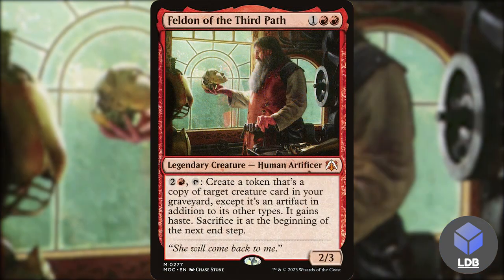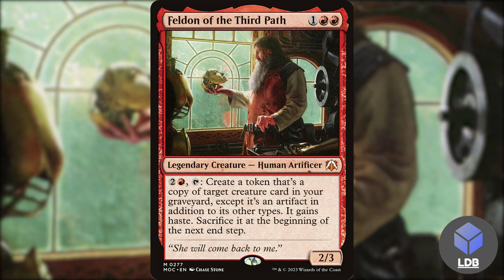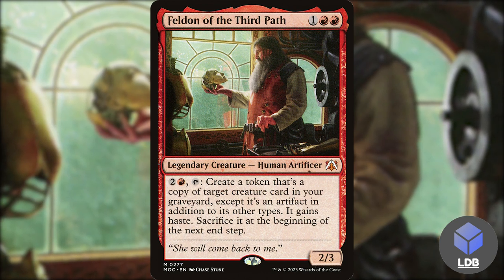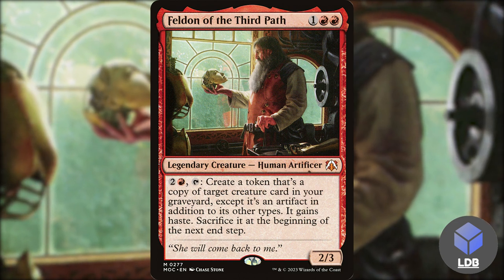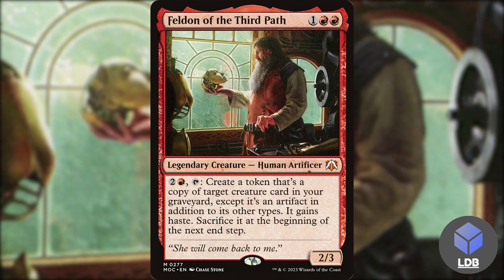We also have a few value pieces. Feldon of the Third Path — one red red for a 2/3 human artificer. Two and a red, tap: create a token that's a copy of target creature card in your graveyard, except it's an artifact and gains haste, then sacrifice it at the beginning of the next end step. With cards like Avaricious Dragon potentially discarding things, it's nice to have an option to recur those cards from the graveyard.